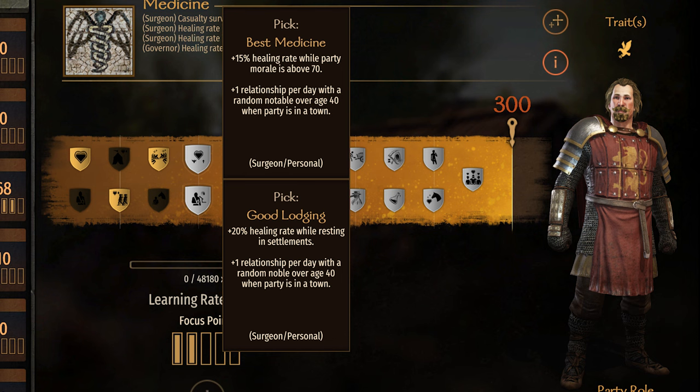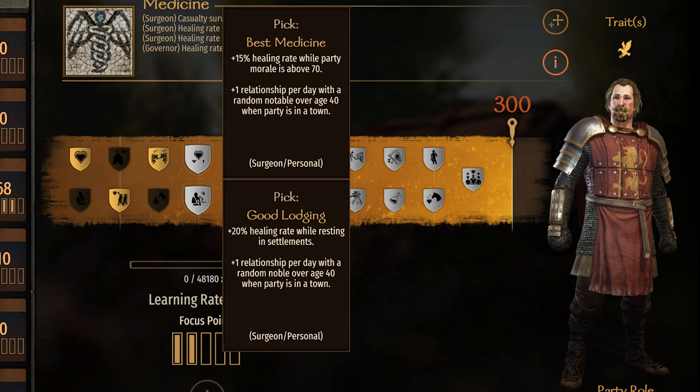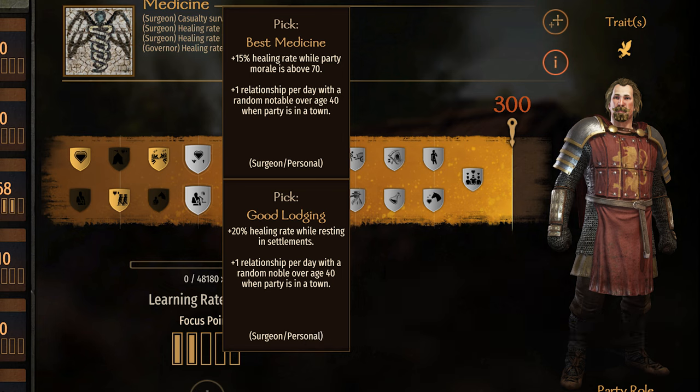Best Medicine and Good Lodging. The secondary perks are guaranteed each day if there is someone over 40 in the same settlement as you. The only thing that's random is which person, if there's more than one. If there's only one, you gain one relation each day with that person. Also, Good Lodging only works if the hero in the settlement is over 40 and not a party leader. Note that relation gains between heroes is always the relation between the clans, not the individuals.